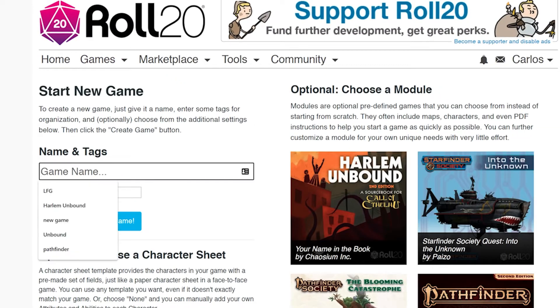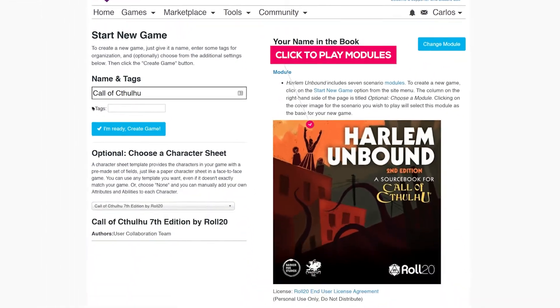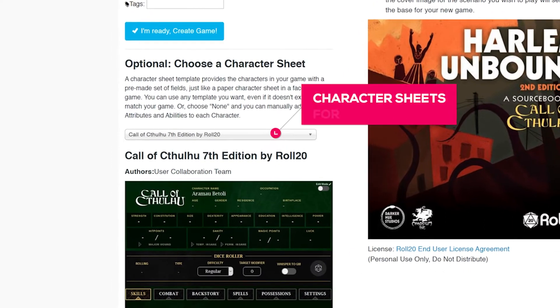If you're playing a pre-made module you bought on the Roll20 Marketplace, it'll be on the right-hand side. Just click it and it'll load your module and character sheet. If not, you can choose from a variety of character sheets from the dropdown below.